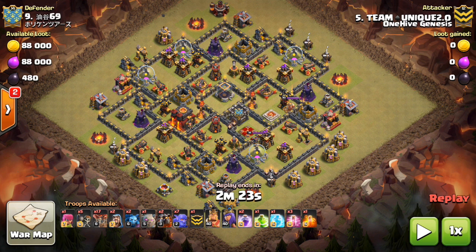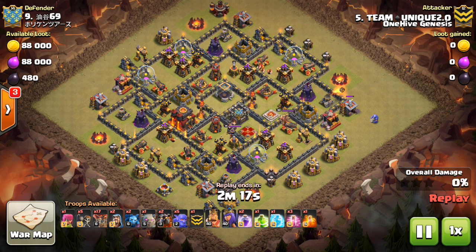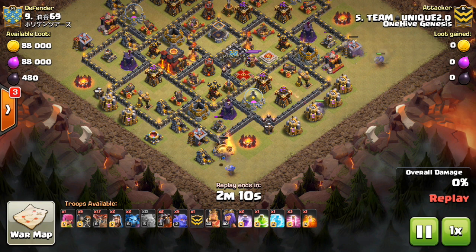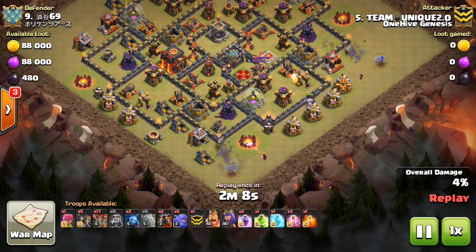It's misleading sometimes in the channel when you see these complex attacks tailored to certain types of extreme anti-three bases. But sometimes I think it's helpful to take a look at bases that you see more commonly in war, and bases that you really should be able to three-star even if you're not at the top level in CWL or something like that. So we're going to be taking a look at a few attacks today, both Town Hall 9 and Town Hall 10. Town Hall 10 especially — this video should be helpful because it's not easy to three-star at Town Hall 10, sometimes even on bases that aren't as well laid out.